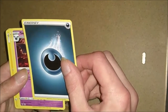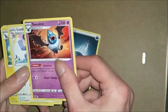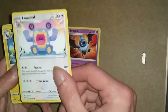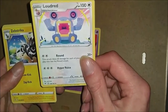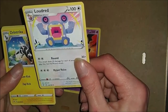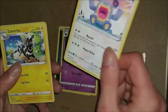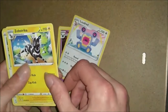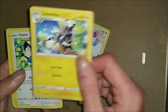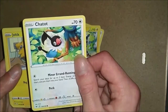So second pack. Energy card. Woobat. Oh this is really cool - it's sort of got a Minecraft art to it. Zebstrika again, that's pretty nice. Chatot.